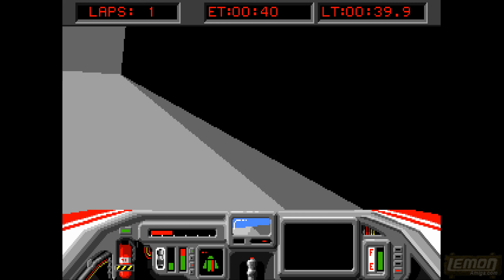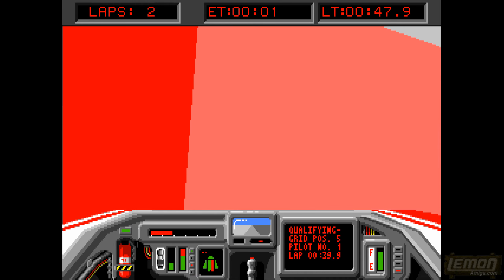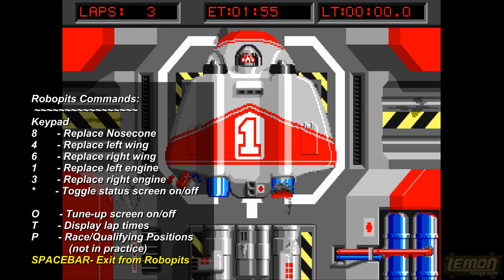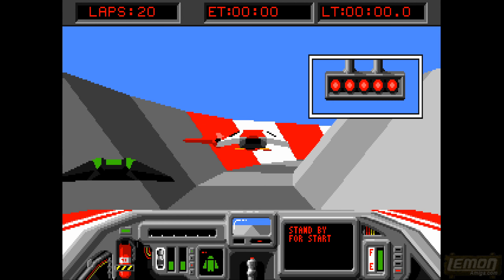Unfortunately if the centering field is on maximum, as it is now, we can no longer enter the pits because it will centre us automatically. But if we imagine we've entered the pits with a broken vehicle — you can see in the pit stall we can replace the engines, the wings, and the nose cone. Once we're happy we press the space bar, and we can also open the tune-up screen by pressing the OR key. Many players said the controls were hideous, but playing with the mouse is possible if you use a low mouse DPI and small wing options to get fluid controls.